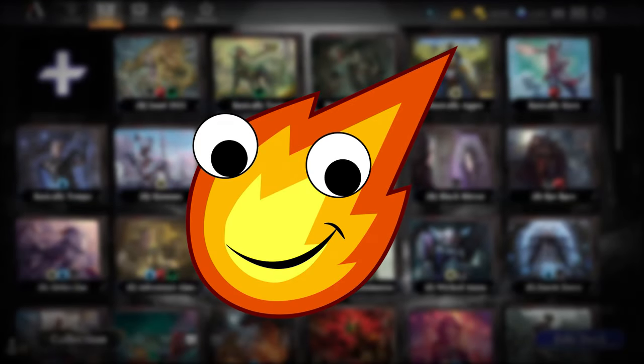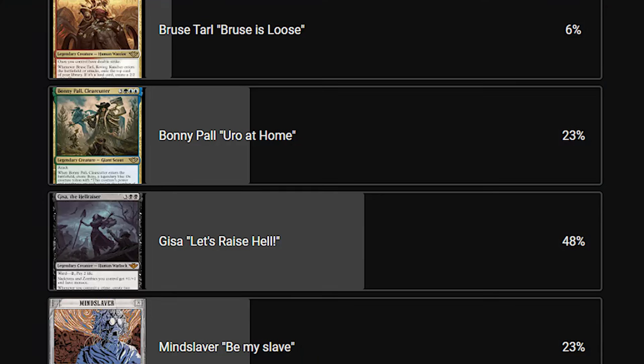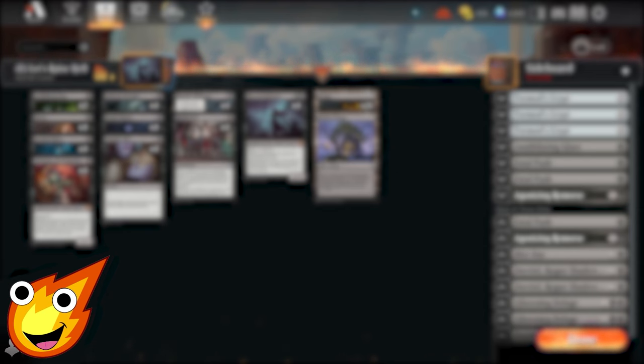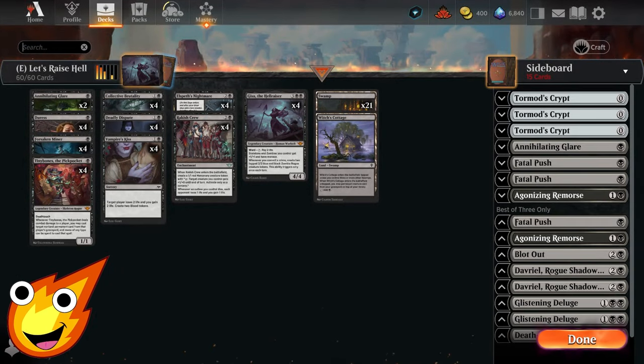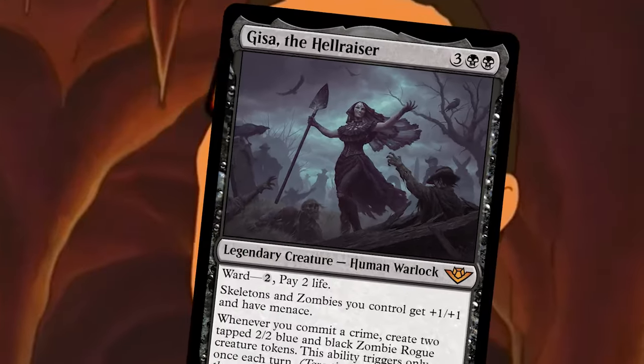Hello my fiery friends, the Inverted Man here with the hottest in budget deck technology. For today's deck tech we are going to be playing in the Explorer format with a card you all voted on. With that out of the way, let's take our new card from Thunder Junction — Gisa — make a bunch of zombie tokens, commit some crimes along the way, and raise some hell.